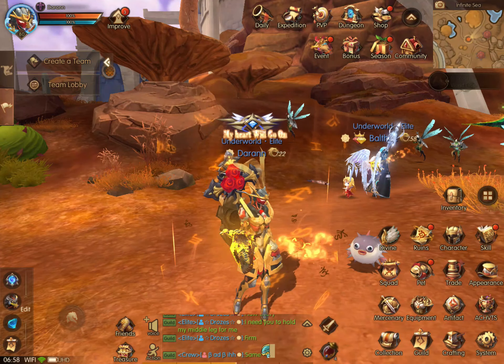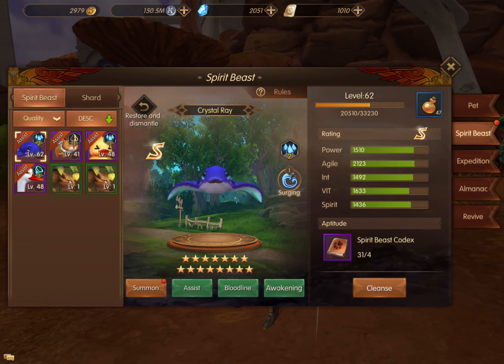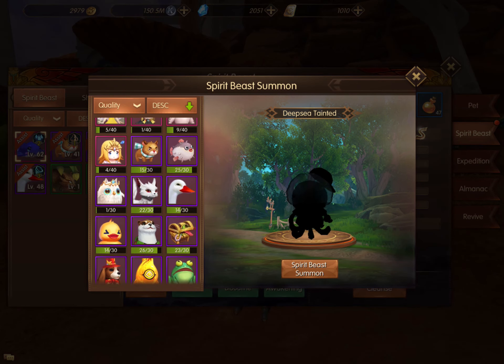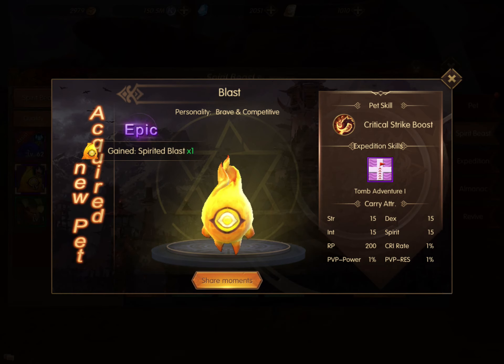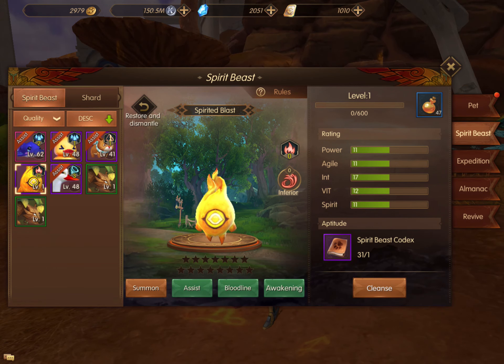Before going into the other way, I'm going to go ahead and take a look at my Spirit Beast. I go down to the Spirit Beast tab, and you can see I have a little red dot next to Summon. I have all of the shards for this fire guy, so I'm going to go ahead and summon him. This will give me both the pet and the spirit pet, which is pretty useful.